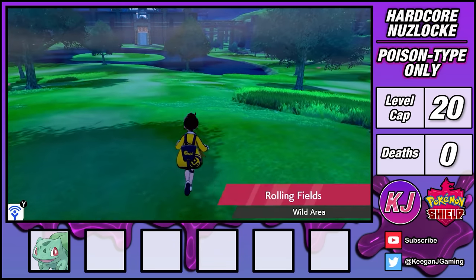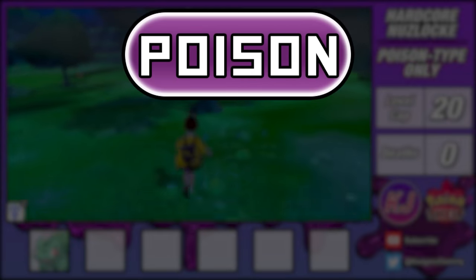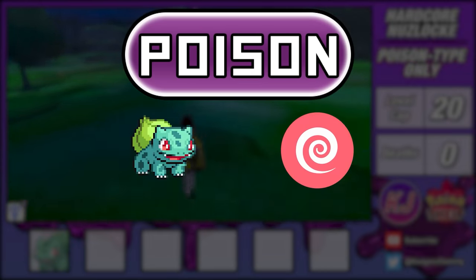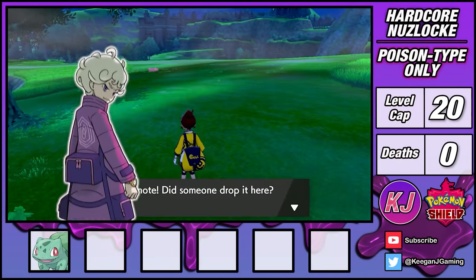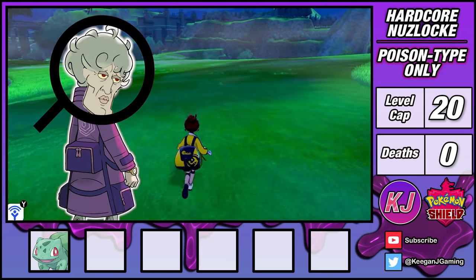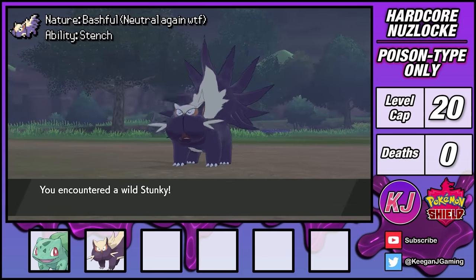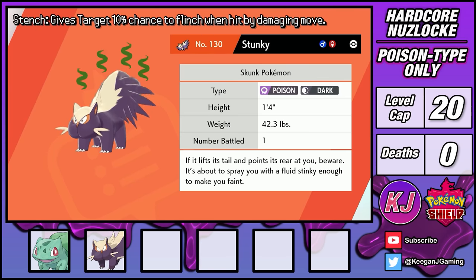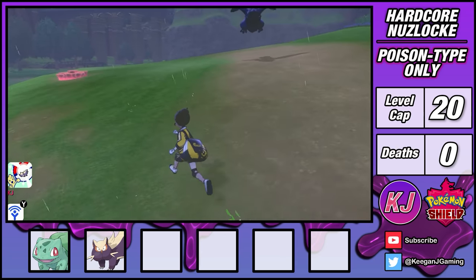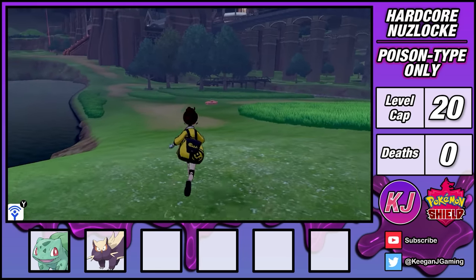Over in the wild area, I'm allowed to get one poison encounter now, and one extra encounter for each gym badge that I obtain. Poison Pokemon are defensively weak to ground and psychic types. Bulbasaur can deal with ground types, but psychic types are a real problem. To make matters worse, psychic Pokemon are a specialty of one of my rivals, Bede, who looks like an old lady but is actually a young man. Under the right weather conditions, if I head over to North Lake Miloch, I'm guaranteed to find a Stunky in the grass. I'm able to catch it and give it the nickname Funnelweb. It also has the stench ability. More importantly, Stunky has a secondary dark typing, which makes it immune to those pesky spoon-bending psychic types. I can't stress just how incredibly useful that is.